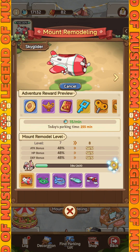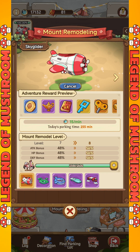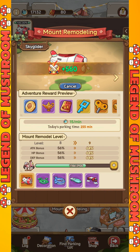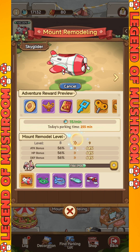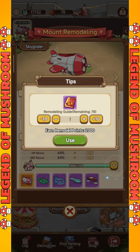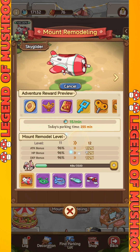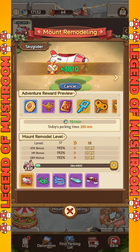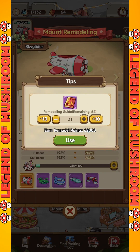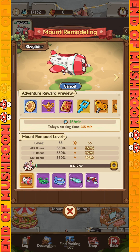Besides parking and plundering, you can also do mount remodeling, which functions as a buff on your parking lots. Your mount can be upgraded using mount XP, and if your mount level gets higher, the buff in your parking lots will also increase, as well as the rewards and parking coins that can be obtained every minute. The more often you park your mount — whether at your own lot, a friend's, or a public lot — the more mount XP you can get to upgrade your mount level, which will benefit your own parking lot.